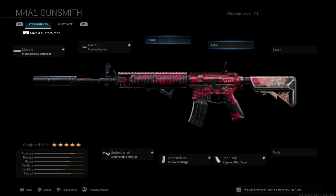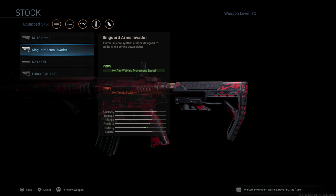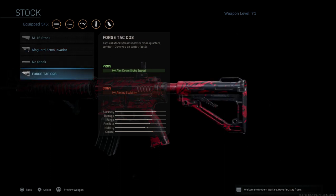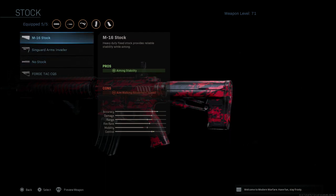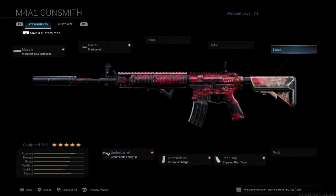When it comes to laser, optics, and stock I run nothing here — I run iron sights. I'm okay with stocks in this game but at the same time I'm not, because a lot of stocks also hurt your ADS or aiming stability and recoil control. Right now in the game so many people are just not moving around very fast, so I don't really feel like I need a stock to strafe and keep up. Until that changes I'm just not running a stock.